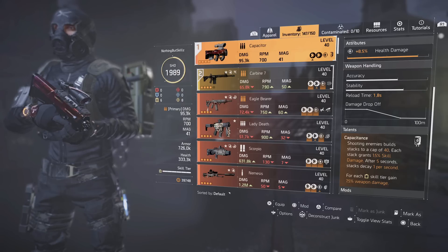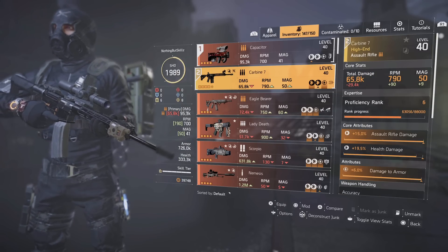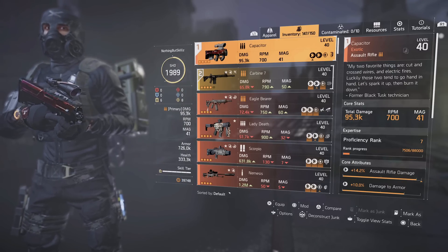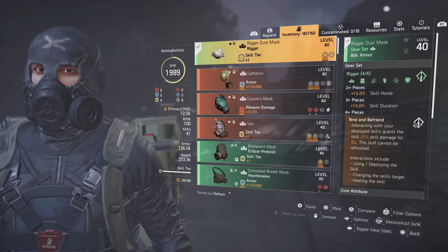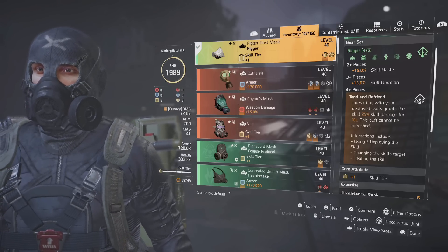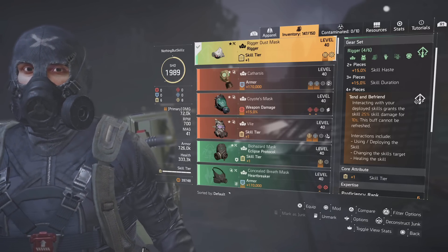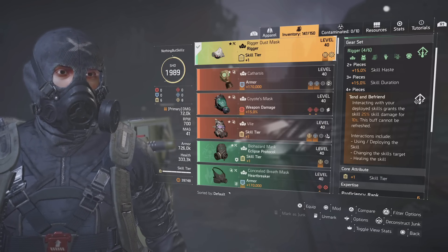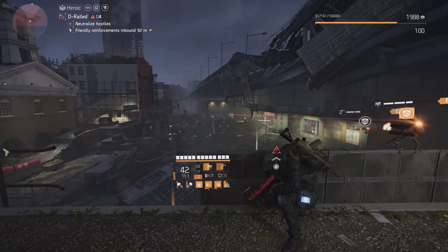For your secondary you can run whatever you want. Since I am leveling up my expertise I'm running the Carbine 7 to get it proficient, but the main weapon you want is the Capacitor — that's what makes your skills hit harder. Now for the gear set, we are running the Rigor set. The two-piece gives 15% skill haste, the three-piece gives 15% skill duration, which is great for the two skills we're running, and the four-piece — interacting with your deploy skills grants 25% skill damage for 10 seconds. This buff cannot be refreshed. Interacting includes deploying skills, changing the skill's target, and healing the skill.